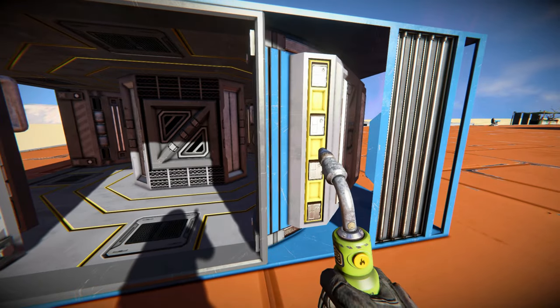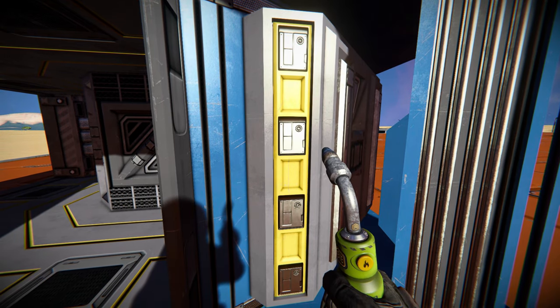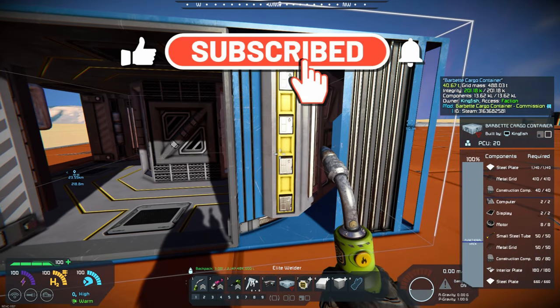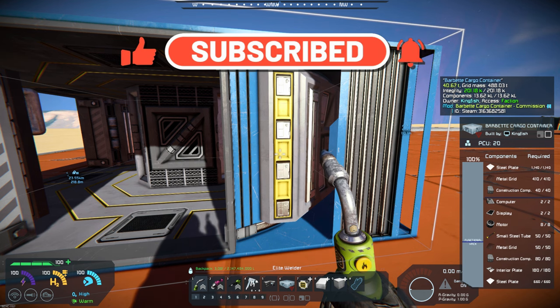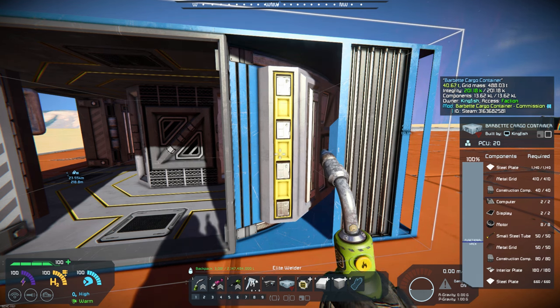Now, it's heavily reinforced. It's vanilla. There we go — you can see that it's heavily reinforced because it has a ton of metal grids on there: 410, actually 460 total metal grids. So it is really heavily fortified. It's got 1140, actually looks like about 1800 steel plates.